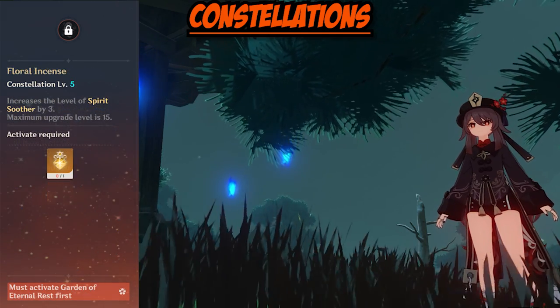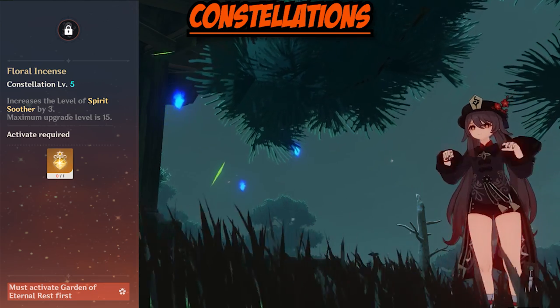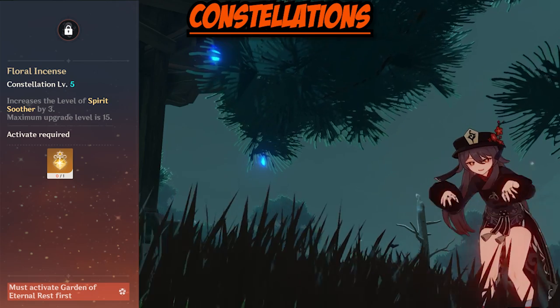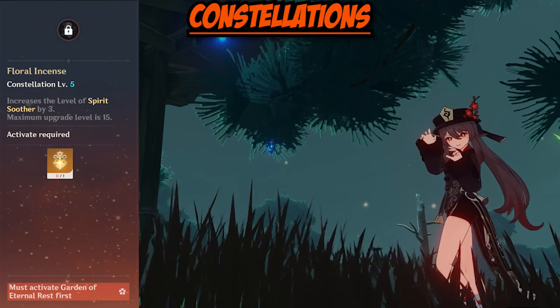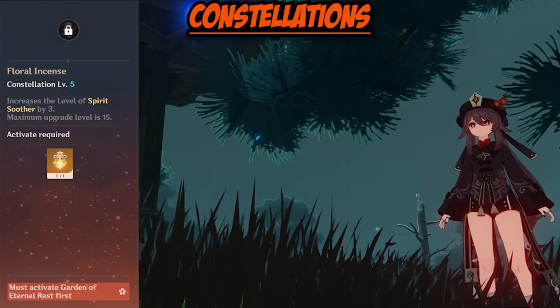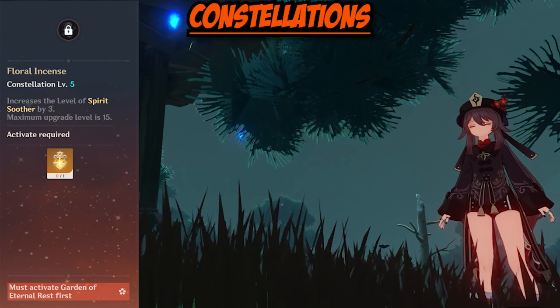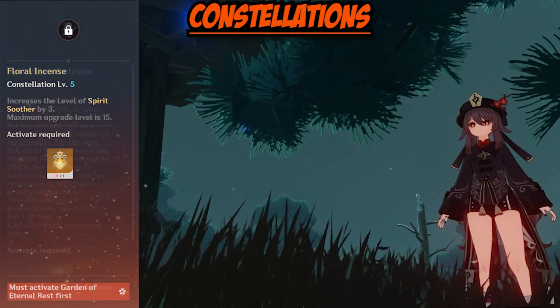Moving on to Constellation 5, Floral Incense. It increases the level of Spirit Soother by 3. Improvements to talents are always great, however this is not necessary and I don't think it's worth going after, as Hu Tao's main source of damage comes from her Guide to Afterlife, which you would have already taken care of at Constellation 3.